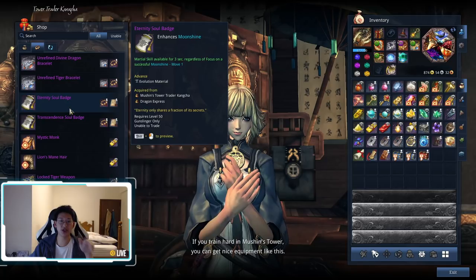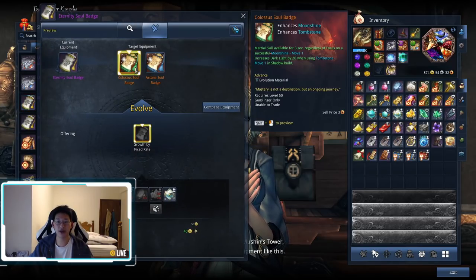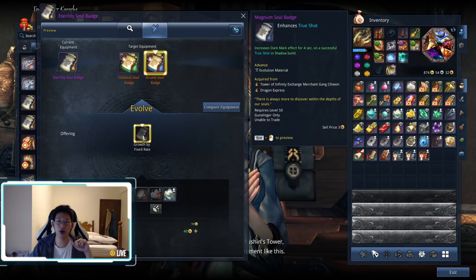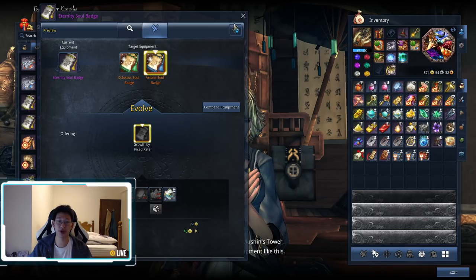The second choice is the Eternity Soul Badge, which gives you three seconds of no chi cost whenever you use your C skill or moonshine. This is also very strong, and the best part is that they can be fused together. After you get your Magnum Soul Badge and your Eternity Soul Badge, you can fuse them together to make the Arcana Soul Badge — a legendary badge that gives you both effects. So you want to get Magnum then Eternity, or Eternity then Magnum depending on what you prioritize, and then fuse them for one perfect Soul Badge.